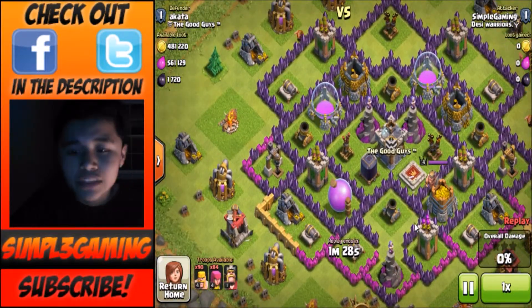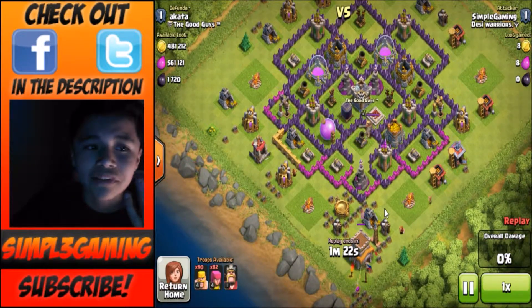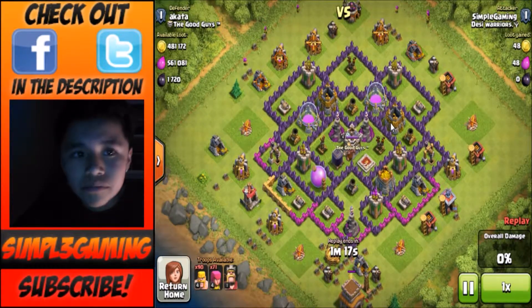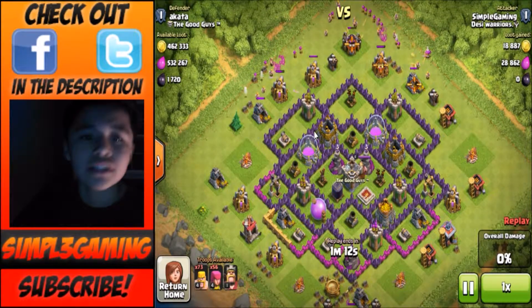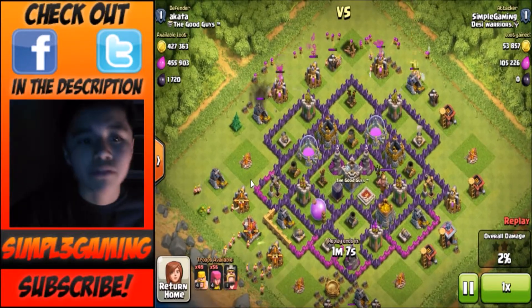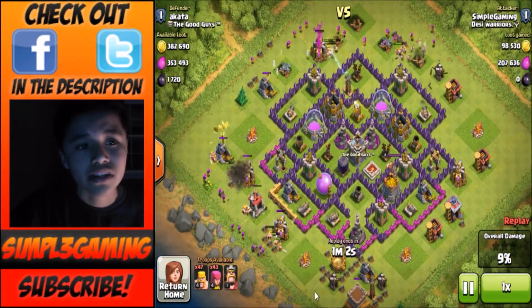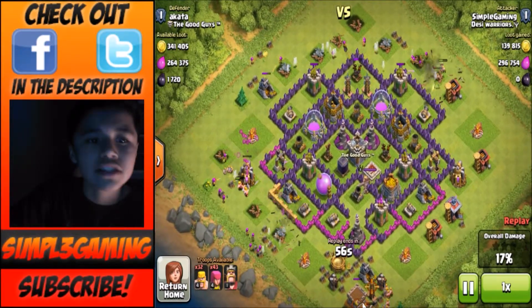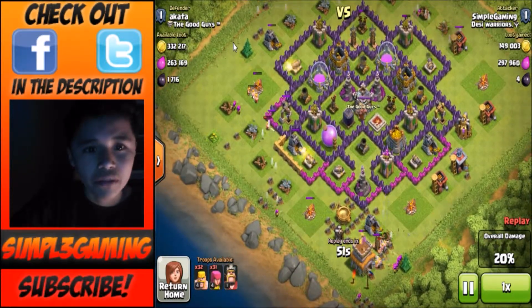501 dark elixir was a whole amount for me since Town Hall 7 is really hard to get dark elixir. I just went for the gold and elixir — I didn't go for anything else. And then it turned out I got 501. You're going to see that I'm going to use the circle strategy since I'm going for the elixir. I deployed some of my troops because I was going for the elixir instead of trying to upgrade my dark elixir storage to get my level 2 ranking.